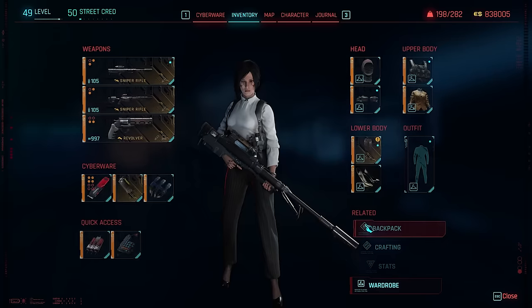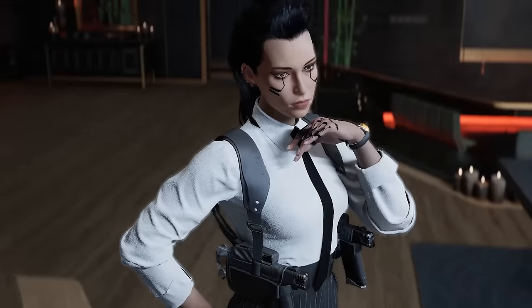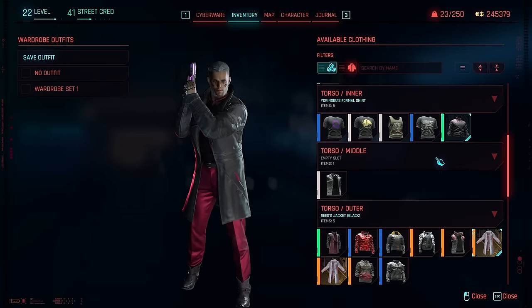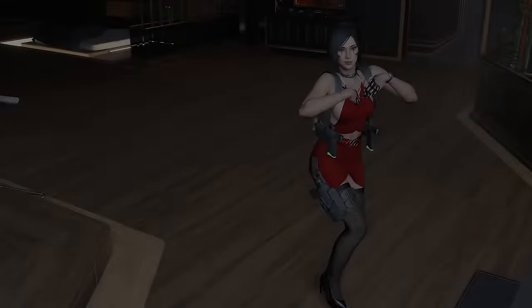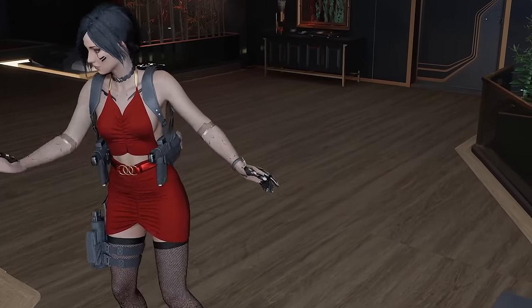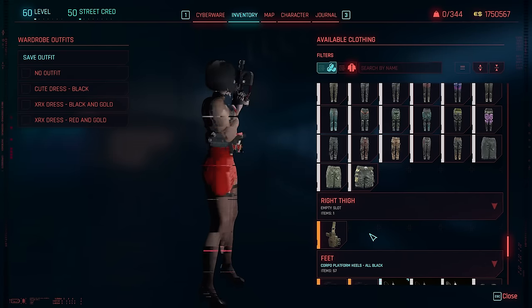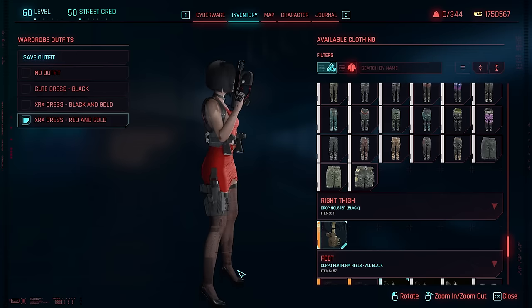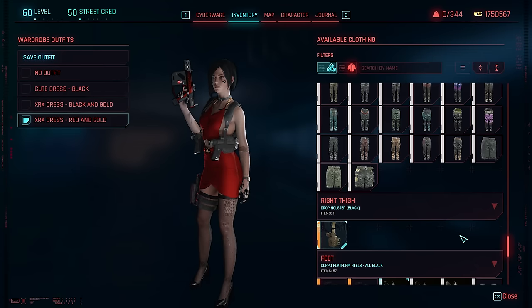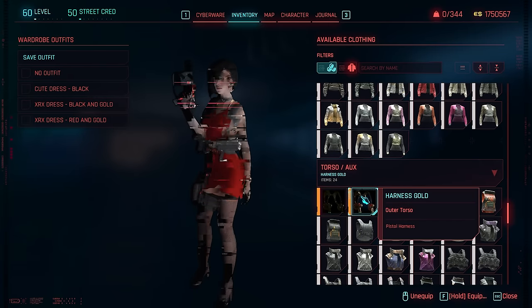Want gun holsters? Do it. Wrist watch? Why not? Chokers and neckties? Now you can overlay to your heart's desire to achieve the perfect look. Equipment EX also allows you to access your wardrobe at any time from your menu and create any number of presets, even allowing you to rename those presets for ease of use. A must-have mod.